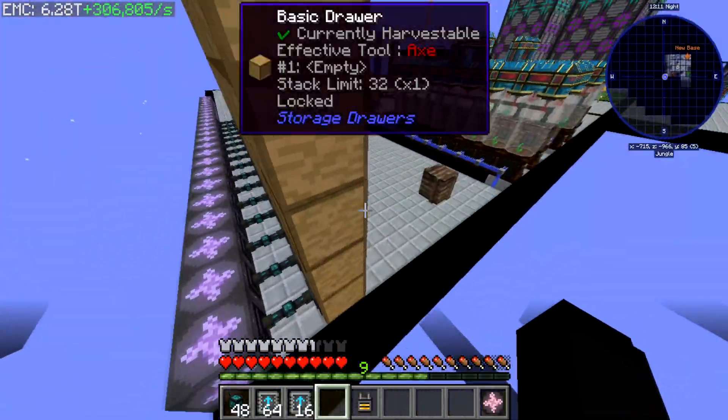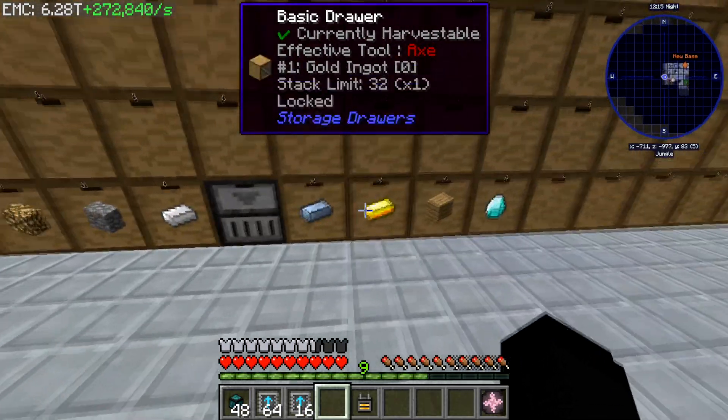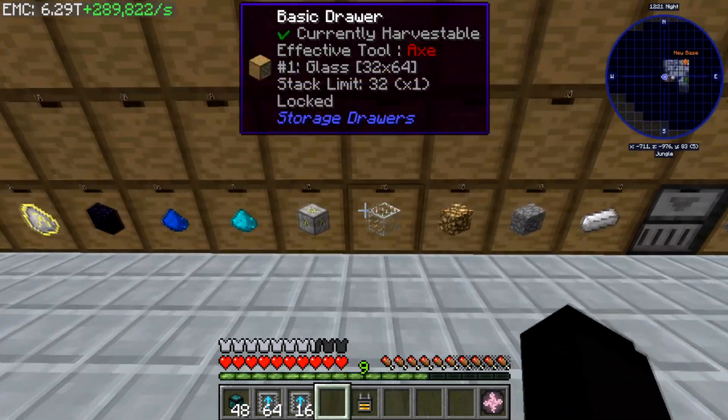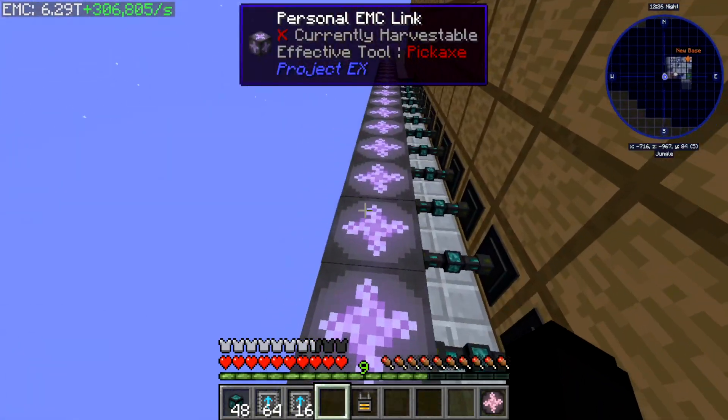We automated this in a way and we didn't even barely touch our EMC, by the way. Gold ingots — why you no work? Diamonds — why you no work? Iron — why you no work? Excuse me?